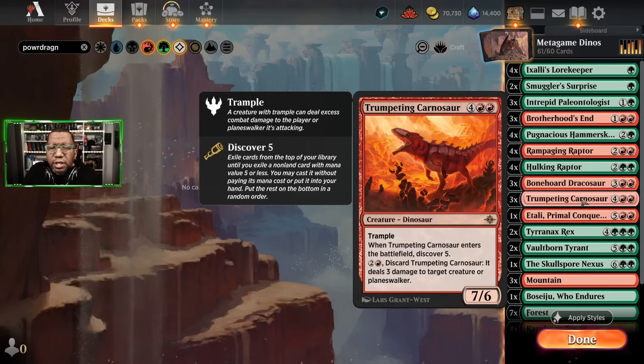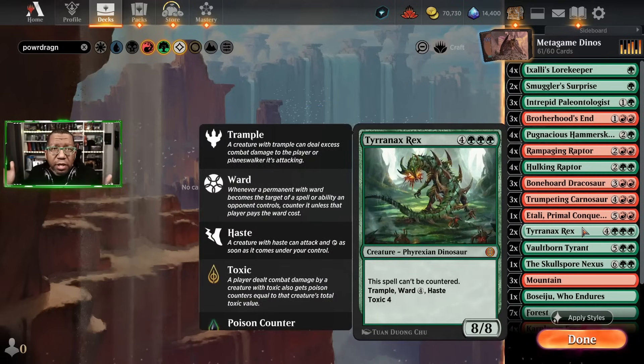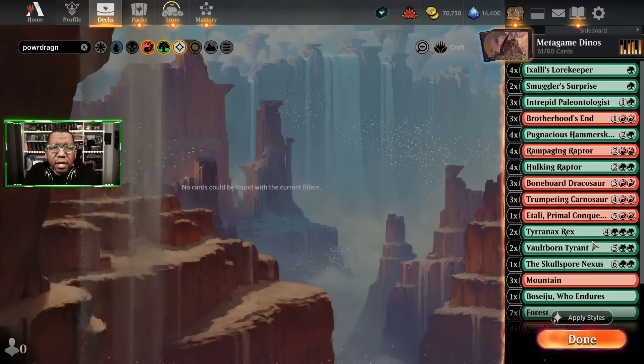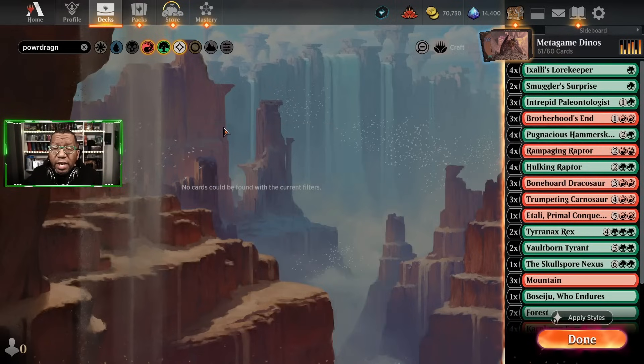We're playing one Atali, a couple of Tyrannix Rex — just a late-game thing or something cool we can get off smuggler's surprise — a couple of vaultborn tyrants, and one skullsport nexus. Against all the mono-black stuff, if we can get one of these down, every time they kill a creature or we sacrifice something we get another body to replace it, which is good. And if we get one of our flying dragons, we can double the power and finish them. At the end of the video there'll be a link to download the list on Moxfield.